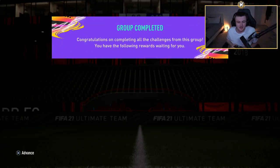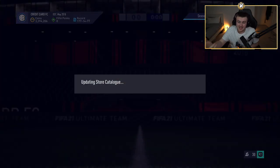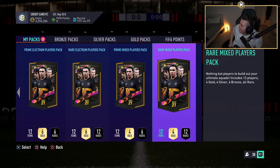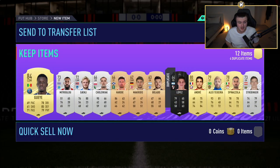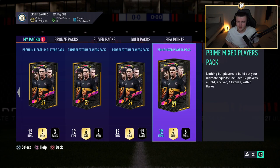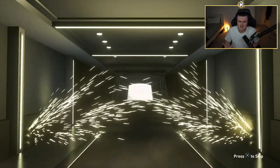We have just completed the UCL Group SBC, which gets us a 50k pack and all the packs that come with it. Fingers crossed we can get something decent — we obviously just packed the Road to the Final Alphonso Davies. Some of these packs are untradeable, some are tradeable — I'm not entirely sure how to tell until you've opened the pack. I'd love to get some really nice untradeable cards in the club — like a nice untradeable icon, though that's a big ask.